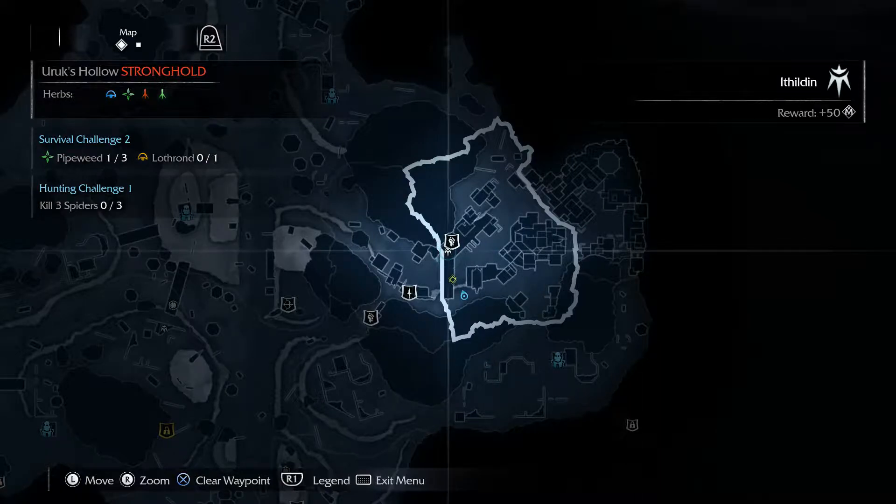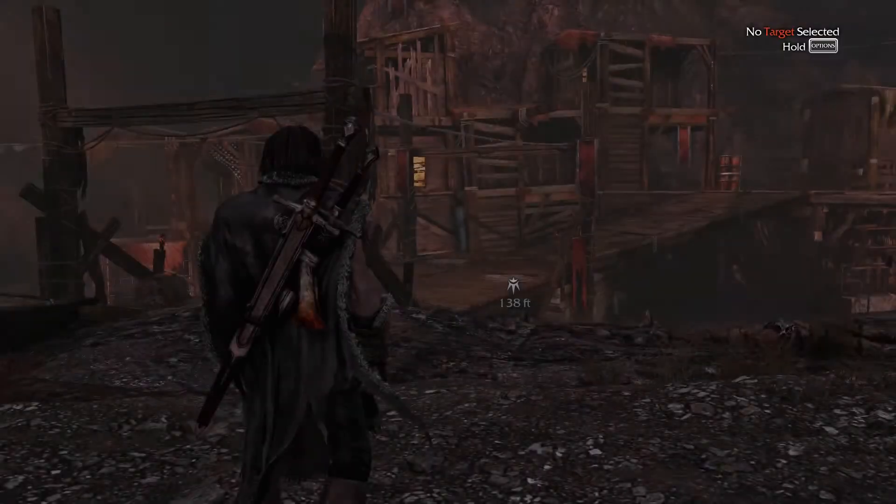Hey guys and welcome to New by Design. Today I'm going to be doing another guide here on Shadow of Mordor and how to find another Ithildin, or hidden Ithildin — the one that's in Uroch's Hollow Stronghold.